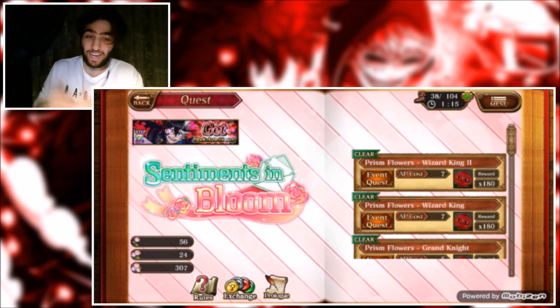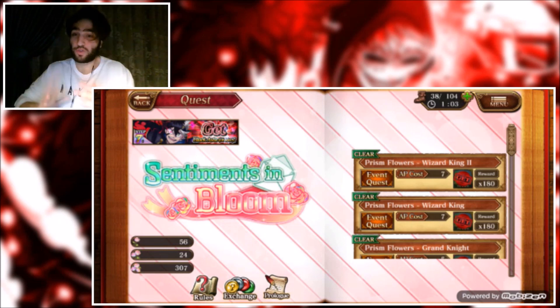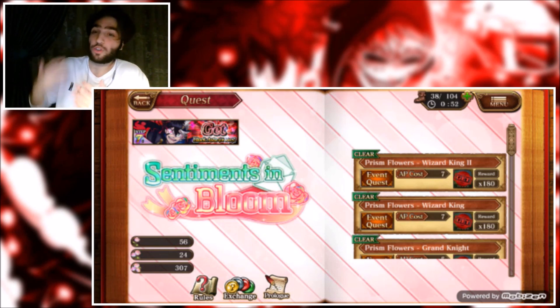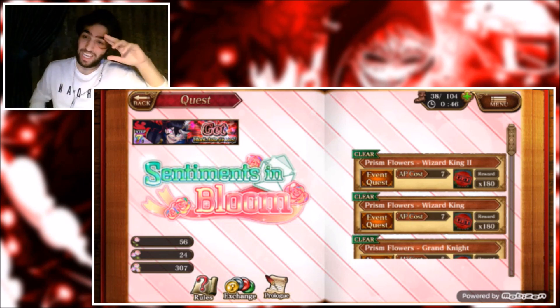I'm really glad I summoned him. I know a lot of you unfortunately won't be able to because you're free to play or don't want to spend money right now — so you may have summoned for Yuno or Lish instead, but those are great characters too. Hopefully you'll get other chances, and if not, Spirit of Zephyr Defender Yuno is also a top tier character so you can definitely summon for him.